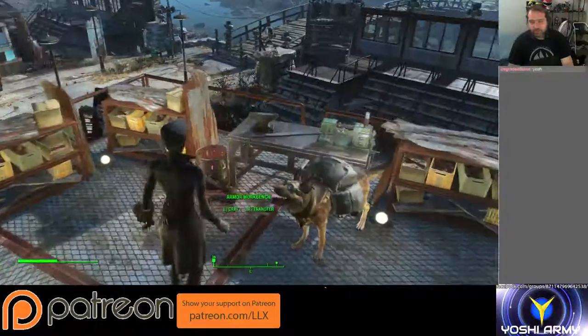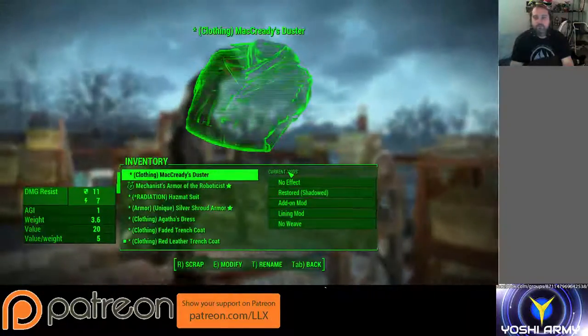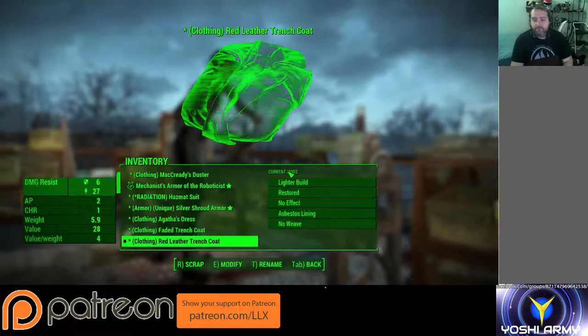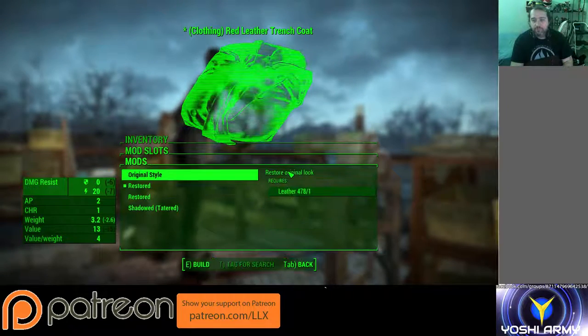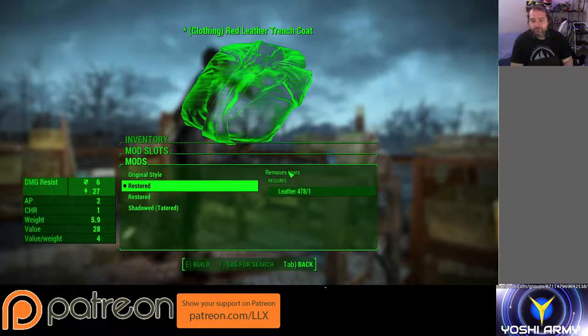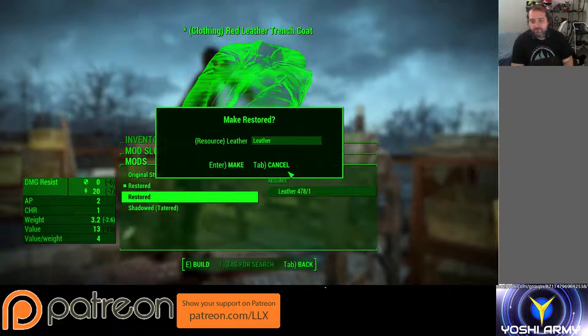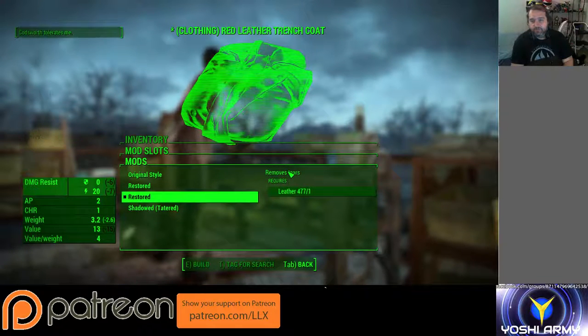If we go over to the Armorsmith workbench and go down to the red leather trench coat, we'll see it has — might need to change those names up a bit — because this is restored but shadowed, and this is just restored. This is the regular restored one with all the tatters removed.